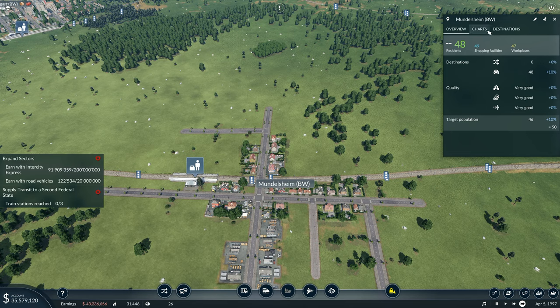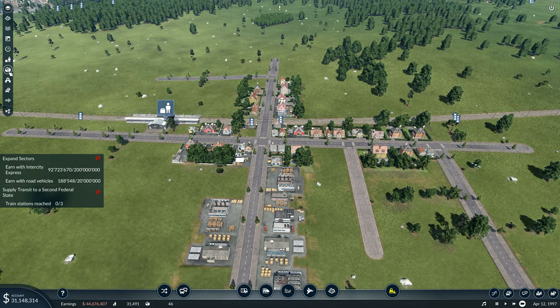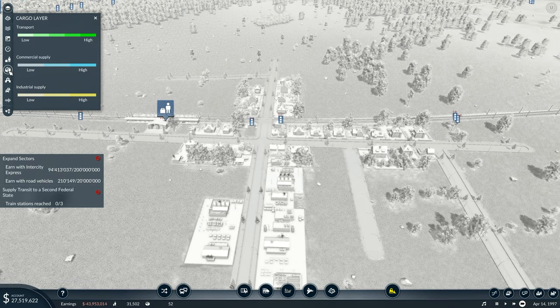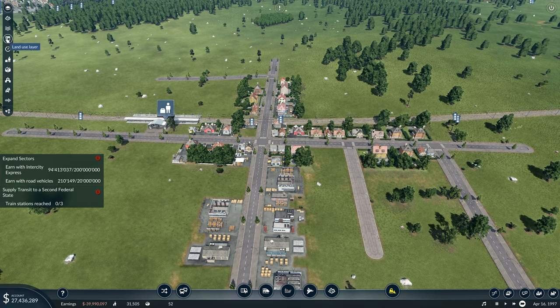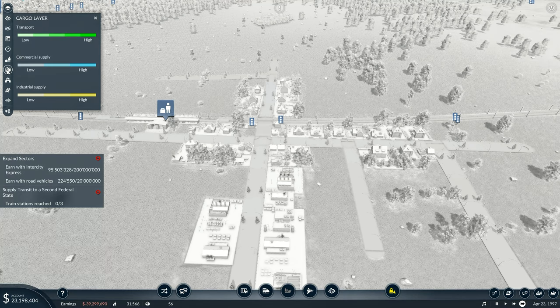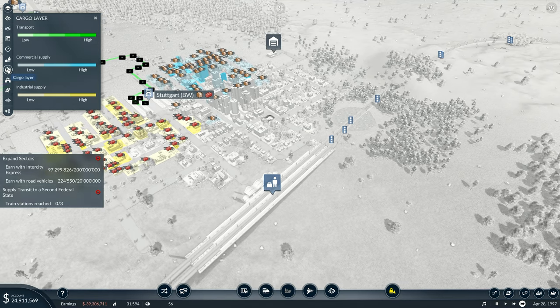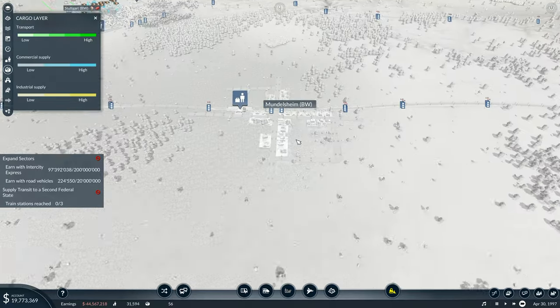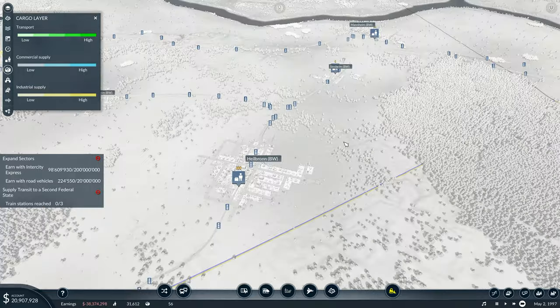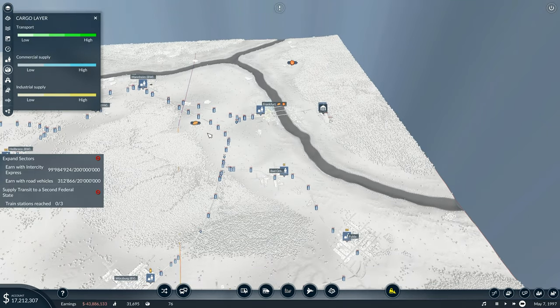Mundelsheim over here — charts, destinations, overview, shopping facilities, workplaces — it's not telling me what they want. I gotta look in the charts up here, commercial, cargo layer — destinations. Stuttgart: I've got bricks and parcels on it — right, that's telling me what I need. Mundelsheim has got no desires. Heilbronn has got no desires. If I look over to Frankfurt — we want fuel and bread over this side, I've got fuel over there and bread there.